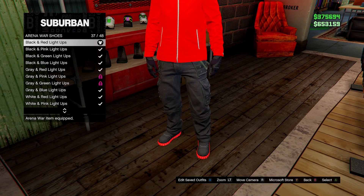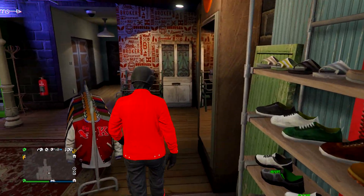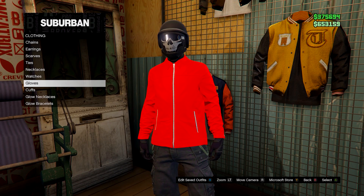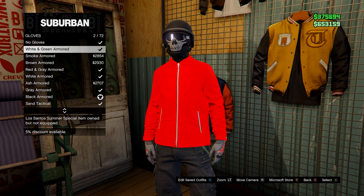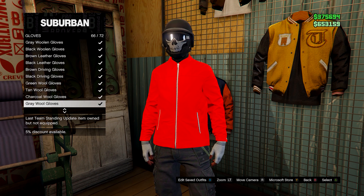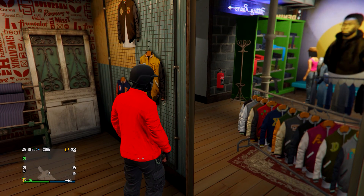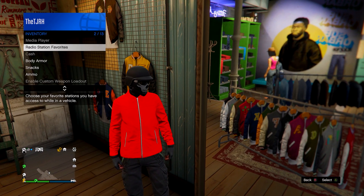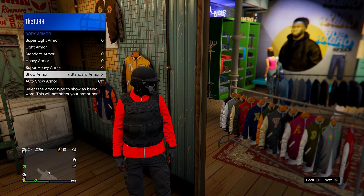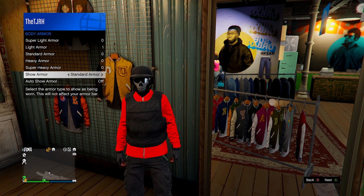Then head over to accessories. Go on gloves, then go down to the black wool gloves. After you have this, back out of this menu, open up your interaction menu, then go to inventory body armor — show standard armor. You should have the black armor.